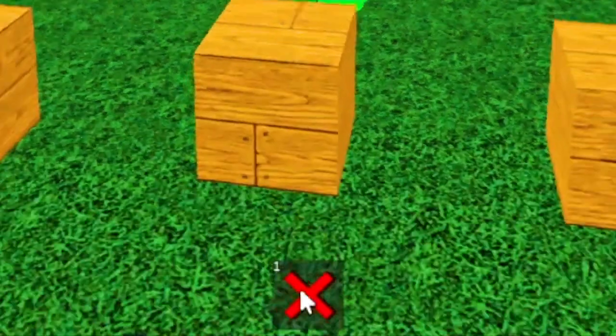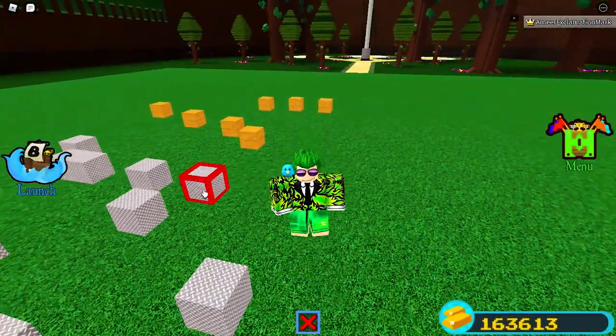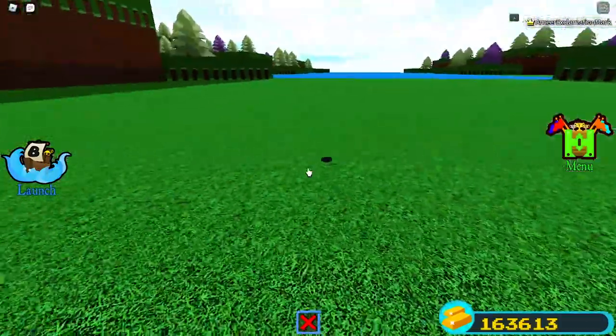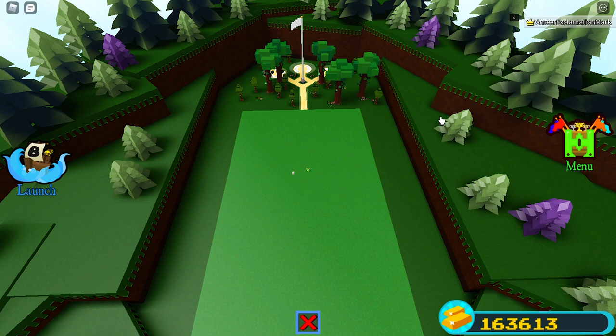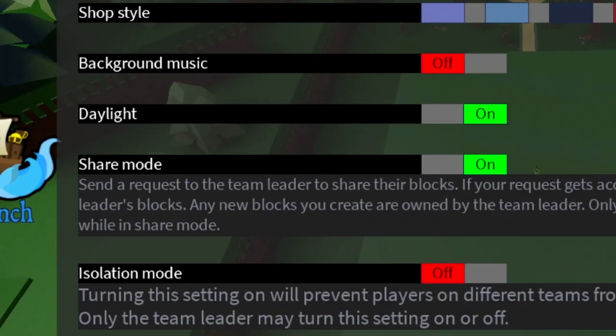Let's start with the X tool. It can delete any wooden block or any type of block, even cannons or a floppy chair, or even this thing — except it cannot delete the map. Also, you can only delete your own blocks or the blocks of your team leader.